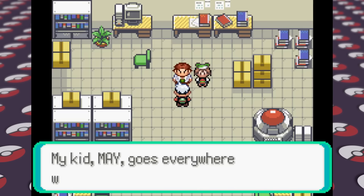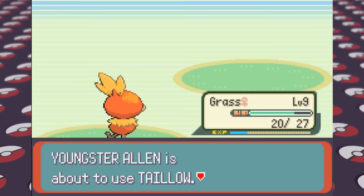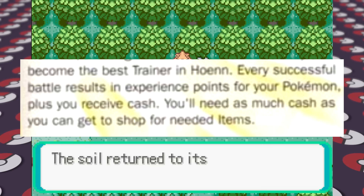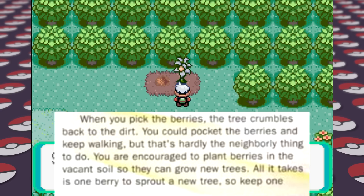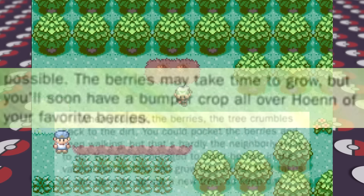After receiving the Pokeballs, the guide suggests catching something to pad our Pokedex, so I caught a Poochyena named Rover and a Lotad named Mirror B. We continue along Route 102 for our first regular trainer battles, and the guide says we'll receive cash that we'll need for items, though it doesn't say exactly what those items are. We find our very first berry patch, and the guide says to plant a lot of berries to eventually have a bumper crop. I continue along and make it to Petalburg City.